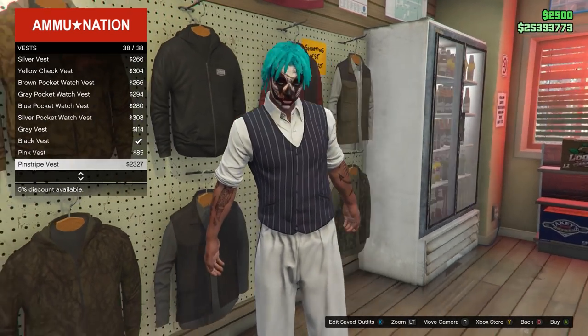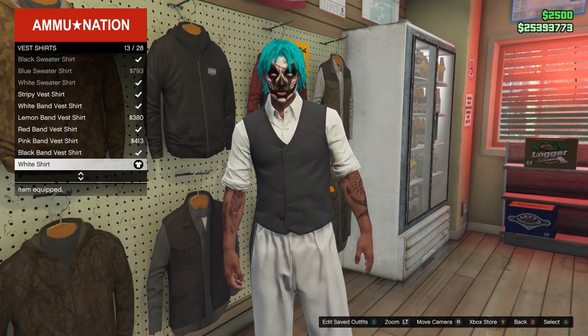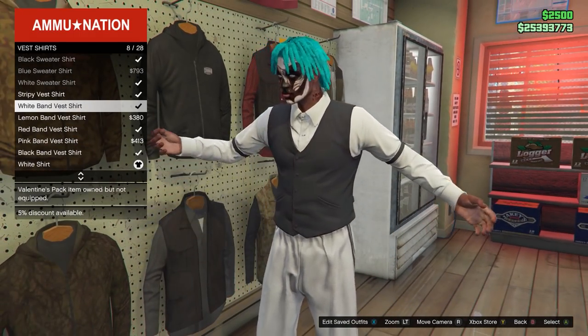Equip any one of the vests — this will give you the shirt behind it. I'm going to go for the black one, but the colour doesn't matter. Then back out and go to vest shirts, and equip any colour band vest shirt you want. This will be the colour of the ripped shirt.